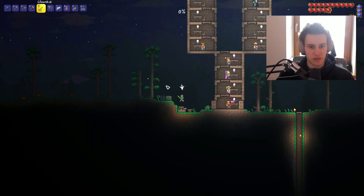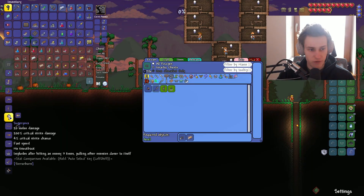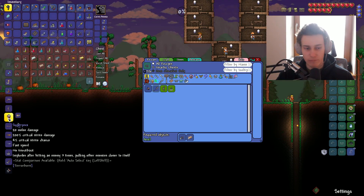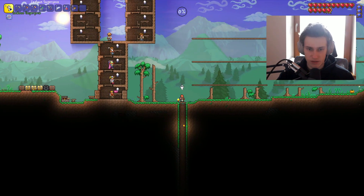Let's go to the left side — it's not like there's anything over there anyway, we haven't really explored it. I'm going to go for the Super Yova, which is a yo-yo that apparently implodes after hitting an enemy three times, pulling other enemies closer to itself. It does double the damage of our current yo-yo, so it makes the damage 100.